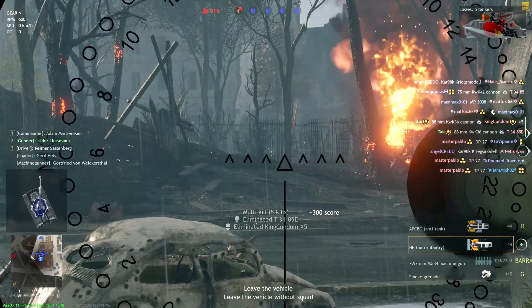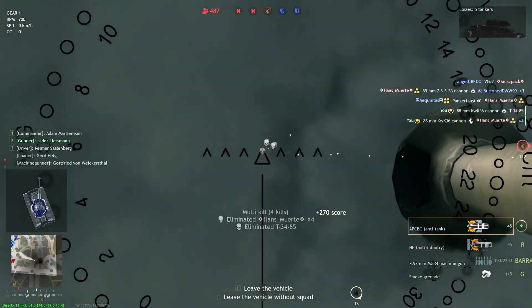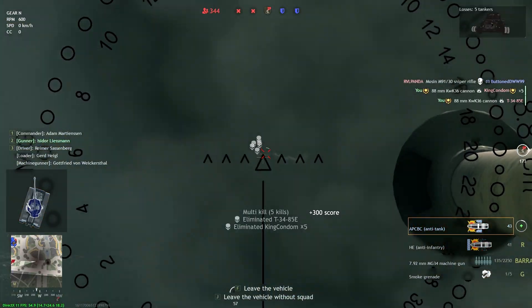The Tiger can be unlocked in Berlin and Normandy in the last levels. It comes equipped with a deadly 88mm gun, two machine guns, thick armor when angled, a tanky turret, and overall good mobility that allows you to repel invaders.